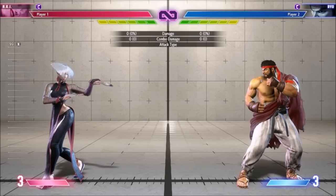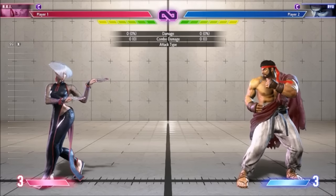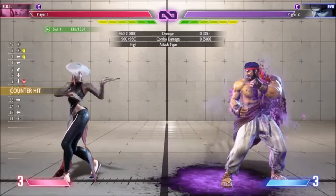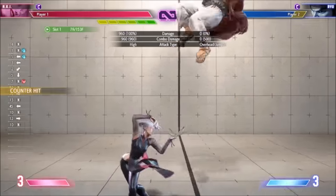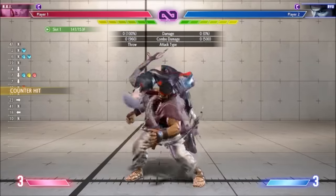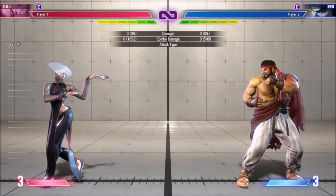For Stand Hard Kick specifically, it cancels into special moves, which you can use to set up a little pressure, or even get a juggle if you do get a punish counter.